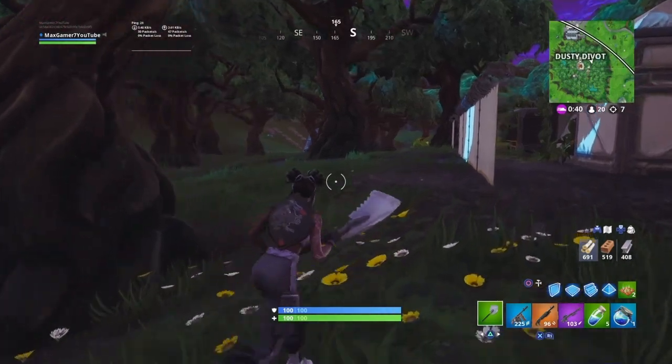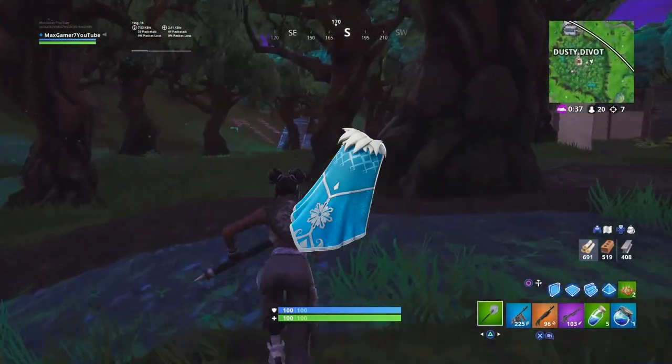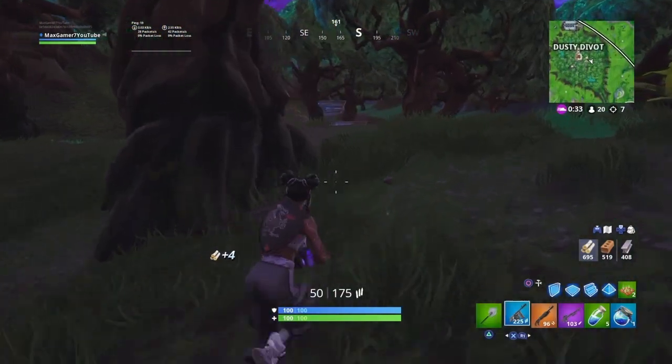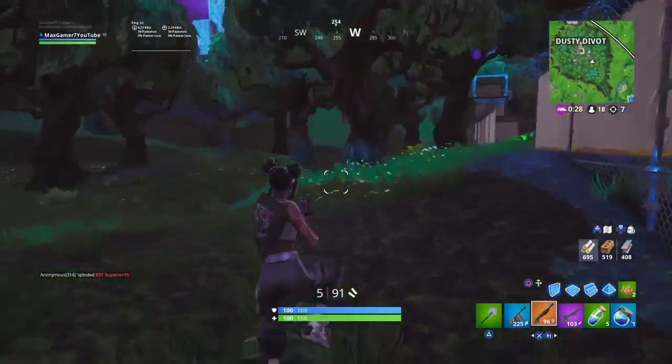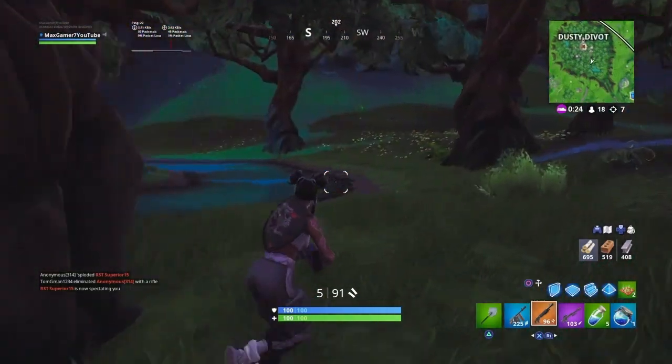At the number 20 spot we have got the Glimmering Cloak. The cloak gives the Snorkel Ops a boost in light blue colours of the skin and makes it look much cleaner. I feel like this back bling is really underutilised in Fortnite, which is kind of sad because it is pretty decent, but it just doesn't go with many of the skins Epic puts out.